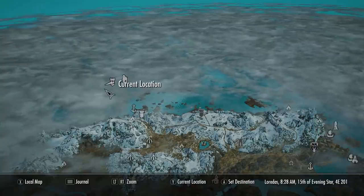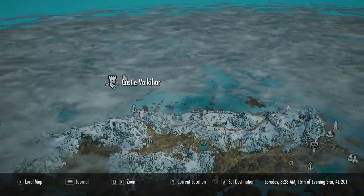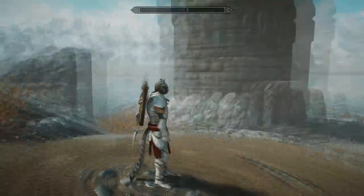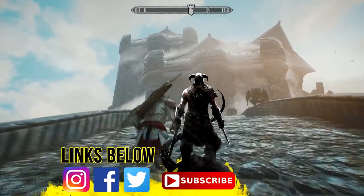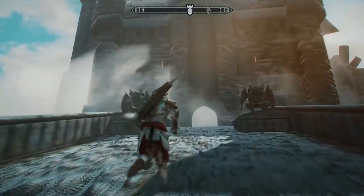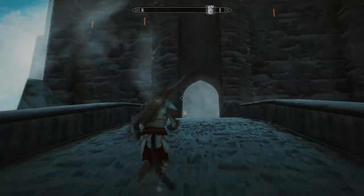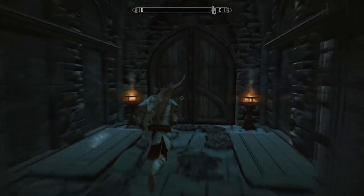To actually get these items, you will have needed to start the Dawnguard questline to access this location, otherwise they won't let you into the castle itself. You can find a quick guide on how to start the Dawnguard questline down below in the description. Depending on whether you join the Vampire faction or the Dawnguard faction, you'll eventually be able to access the castle. Obviously if you're a vampire, you'll be able to freely walk about the castle much earlier on in the quest.